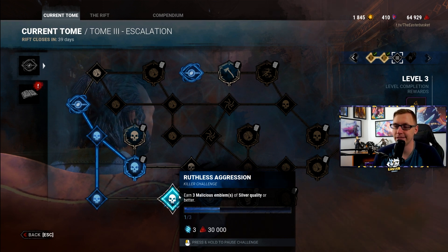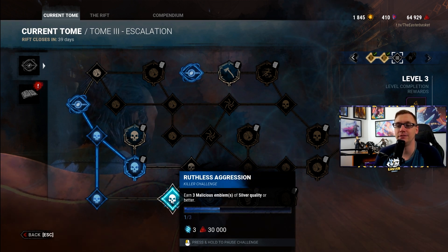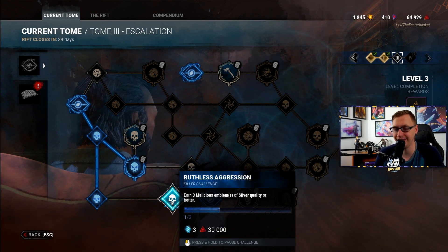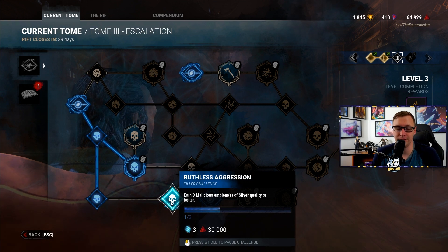Next one, Ruthless Aggression: earn three Malicious emblems of silver quality or better. You get this for hitting survivors and preventing them from healing. If you're particularly attached to Plague, do not use her for this challenge because whenever survivors cleanse it counts against this emblem. It's only silver quality, so this should be a relatively easy killer challenge to get.